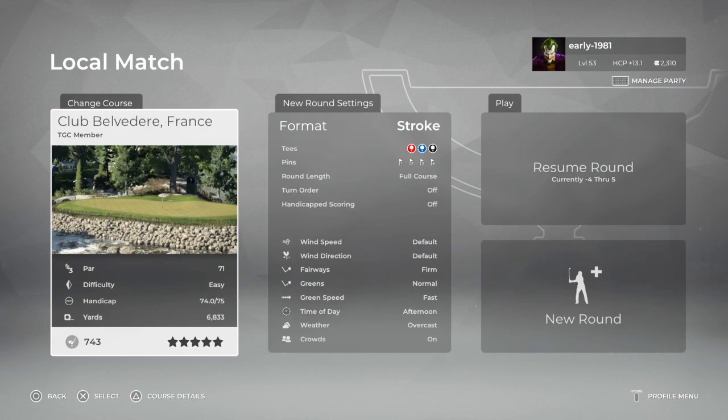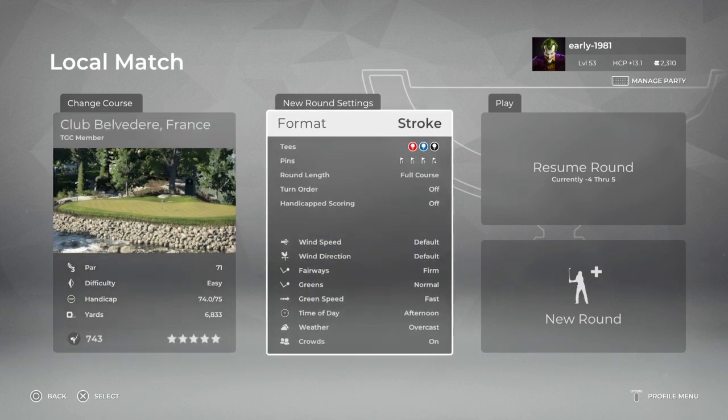Hey, golf fans. This is early 1981 and welcome to Club Belvedere France, the highest rated course on the game to date, which is PGA Tour 2K21. You will not be surprised that it was designed by the very talented Arctic Fury.